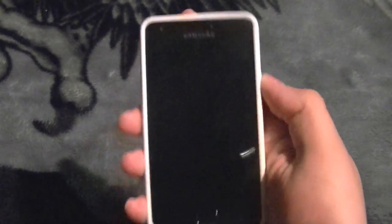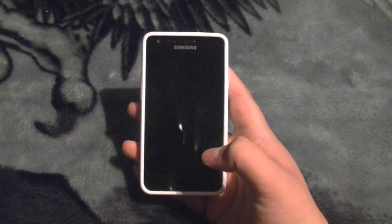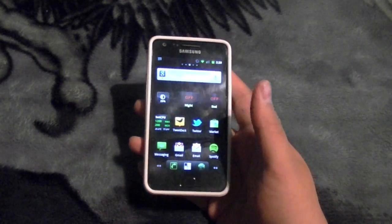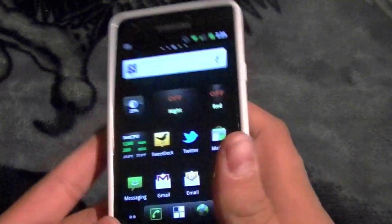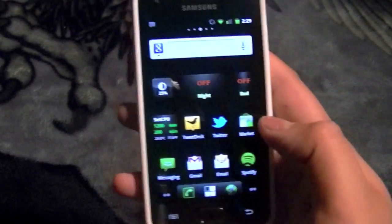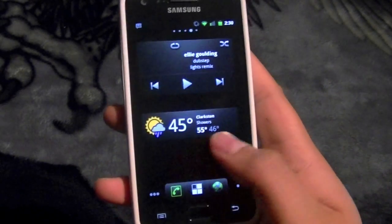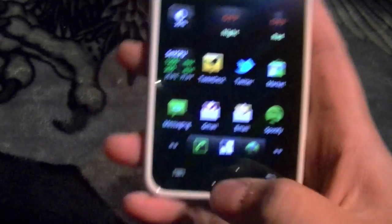Let me wipe my screen a little — it's a bit smudgy. Let me get a correct camera angle. So let's unlock it. I have of course customized it to my liking. CyanogenMod loads their home screen with ADW Launcher, which comes built into CyanogenMod, as we see here.